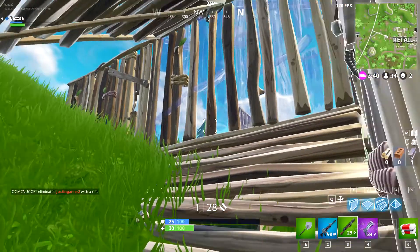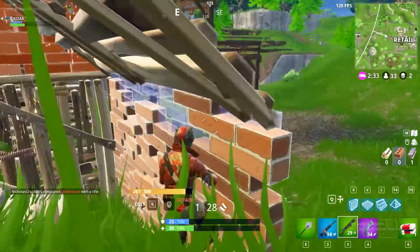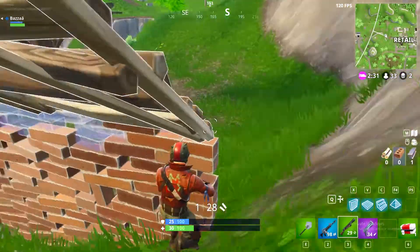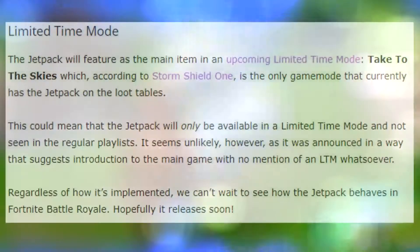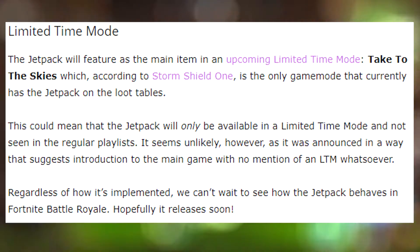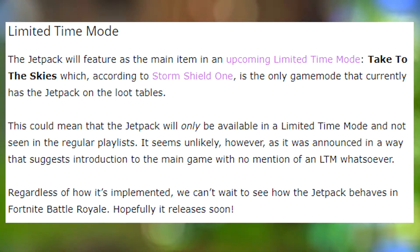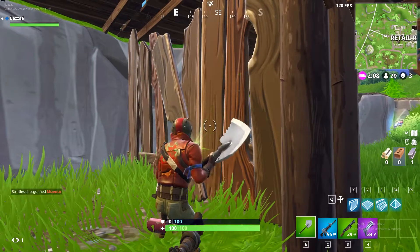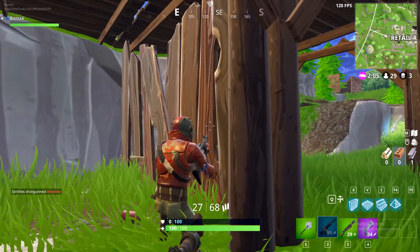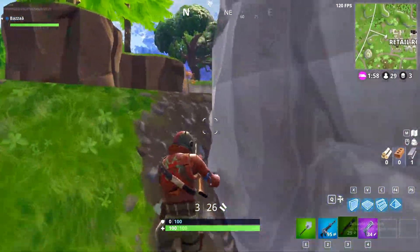The last thing on Fortnite Intel is a limited time mode speculated to come with this jetpack update. The jetpack will feature as the main item in an upcoming limited time mode called Take to the Skies, which according to Storm Shield One is the only game mode that currently has the jetpack on the loot table. So this LTM will be the only way to get the jetpack — it looks like it might not be incorporated into the full game just yet, and they may use this mode to test and balance it.